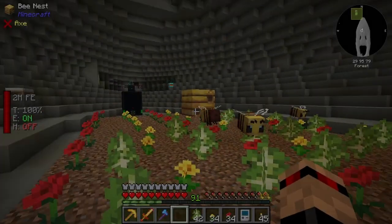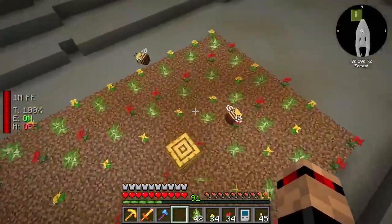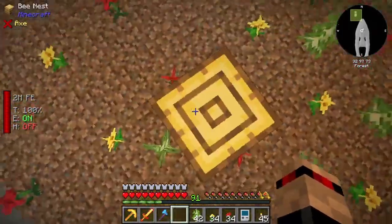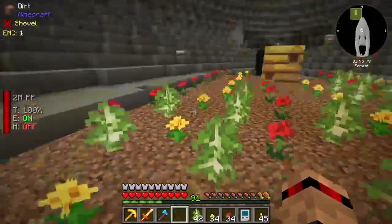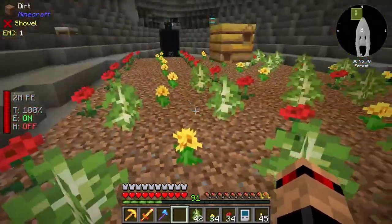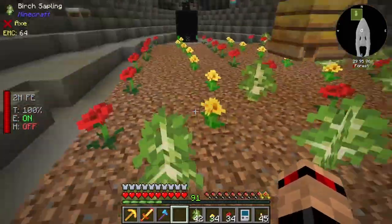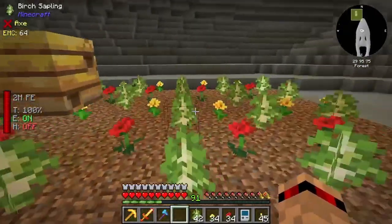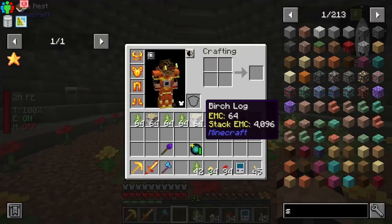Hello everyone, welcome back to All The Mod 7 To The Skies. We now have some bees! The way I did this is you can grow some birch saplings and as long as you've got flowers around them, you've got like a 2% chance for a bee nest. I got ridiculously lucky, and I'm glad I got lucky because that was a right pain last time.